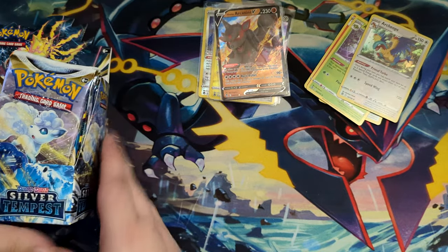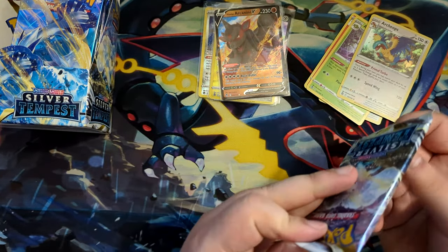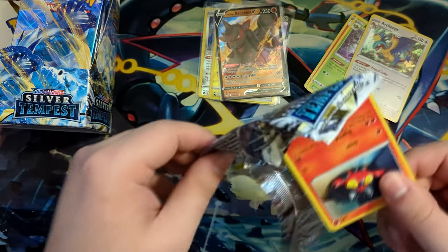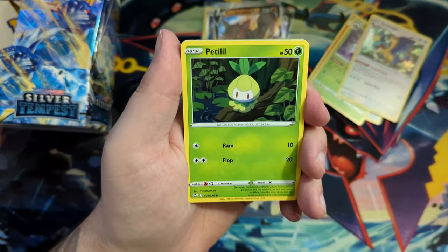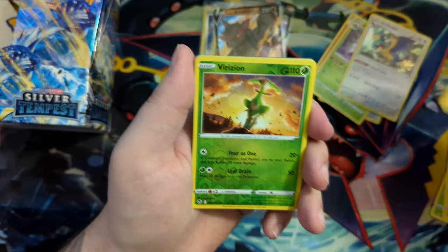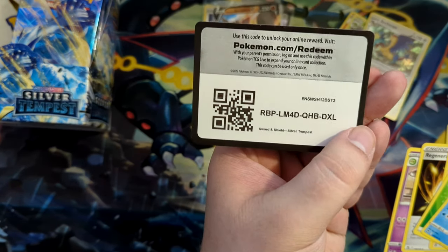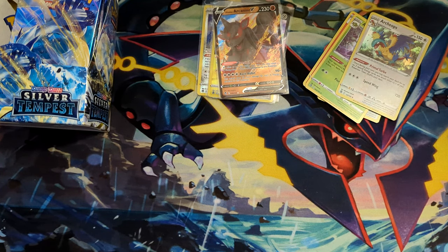Just pull these over to the right side so they're in view. People have been buying cases of this set — a case, six booster boxes — and they have pulled zero alternate arts. That's kind of crazy, and that's like something I was thinking about: have pull rates gotten worse, or what's going on?